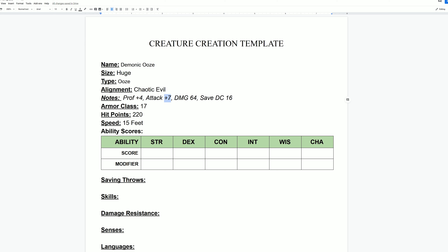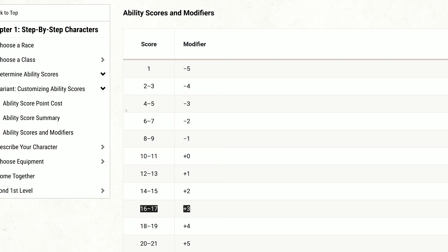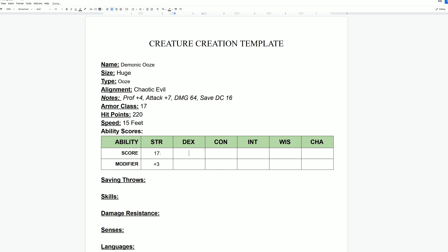For the ability score section — strength, dexterity, constitution, intelligence, wisdom, and charisma — I'm going to start from the highest and most important and work backwards. The most important is strength, since it's a melee attacker. I take the attack bonus of plus seven, subtract the proficiency bonus of plus four, which leaves me with three. A strength modifier of plus three means a strength ability score of 16 or 17, so I'm making this a 17 strength with a plus three modifier.